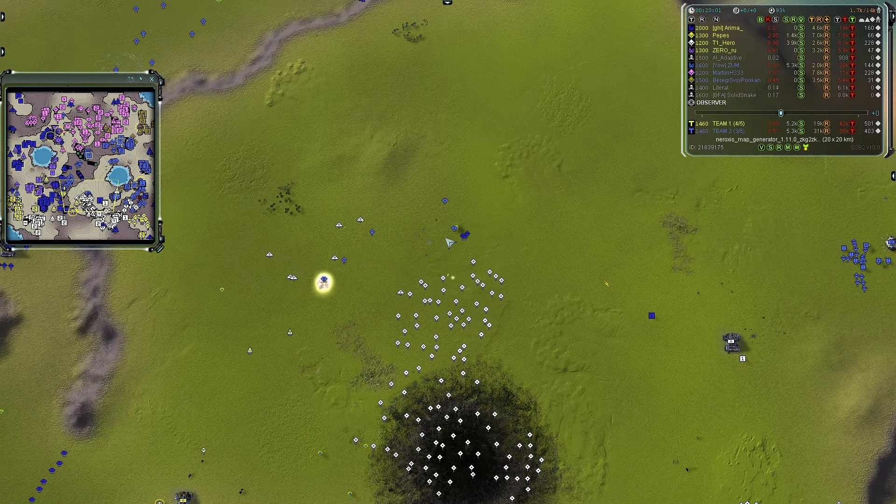While team two makes progress forcing Arima back in the north, team one is pushing back Zum on the eastern side. This has turned the game from a diagonal northeast-southwest fight into north versus south — team one occupying the entire southern edge and team two occupying the entire northern edge, bar a T2 mex and radar up north for Arima.